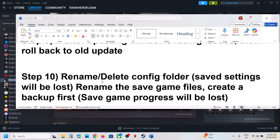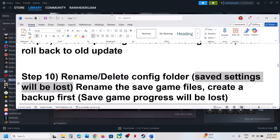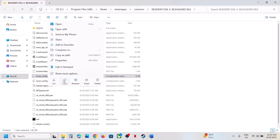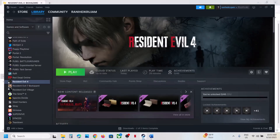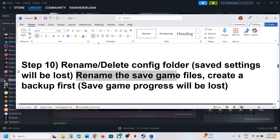The next step is to rename or delete the config folder — note that saved settings will be lost. Go to Steam, right-click the game, Manage, Browse Local Files, and find the local config file. Create a backup first, then delete the config file. When you launch the game again, you will need to configure your settings once more.